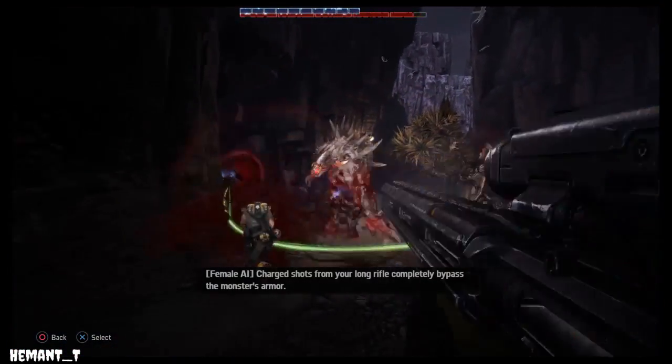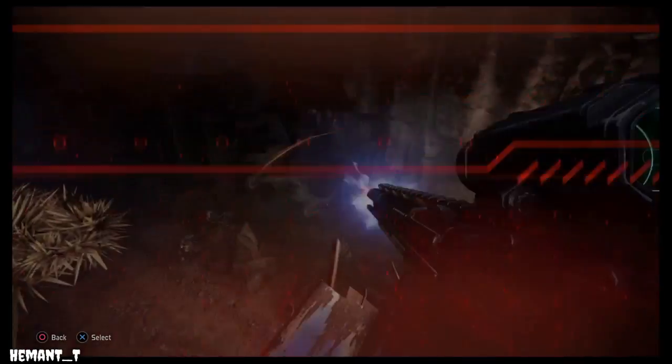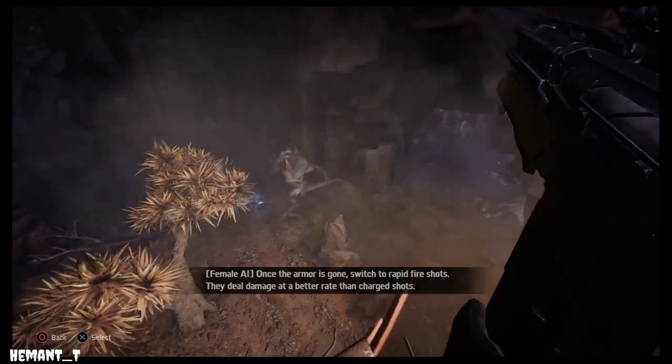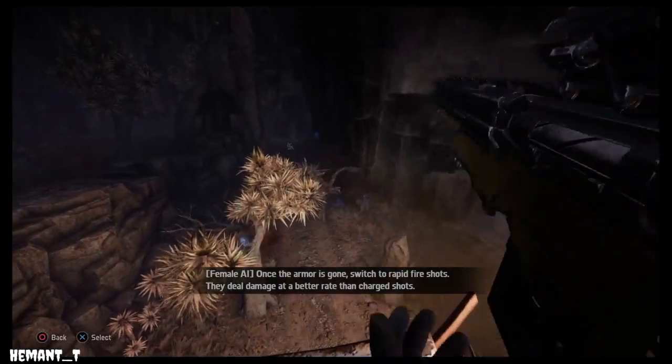Charge shots from your long rifle completely bypass the monster's armor. Once the armor is gone, switch to rapid-fire shots — they deal damage at a better rate than charge shots.